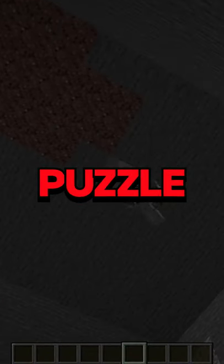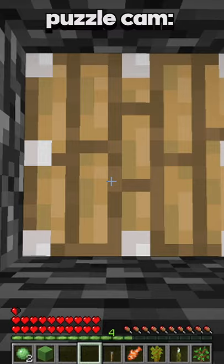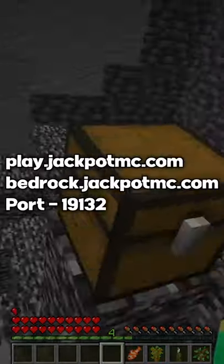This is how you finish the puzzle. You place down the crafting table and make a slime block. After that you make a lever. Once you have these items, you place the piston right above the crafting table and the slime block right above the piston. Then you place the lever on the slime block and just pull the lever. It's literally as simple as that.